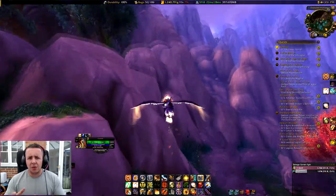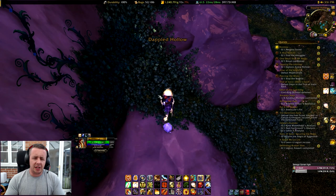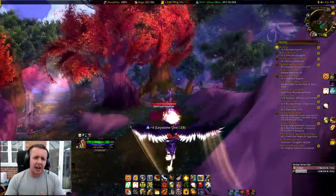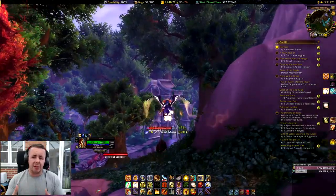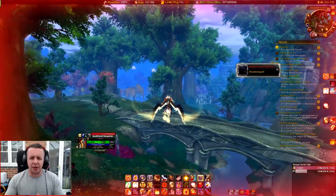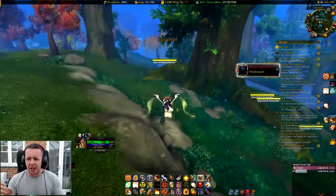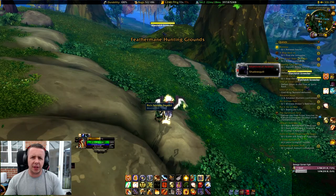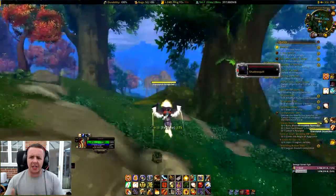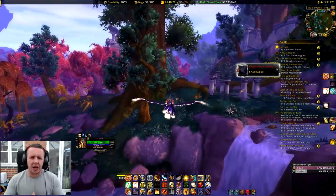With mining and herbalism there is also a skinning enchant, though I personally don't have a skinner at the moment apart from my druid — it's just not worth the enchant right now. But by all means have a play with this; as you can see we're flying, we're not dismounting, it just speeds up mining and herbalism a hell of a lot faster.